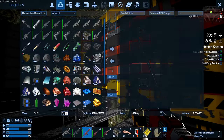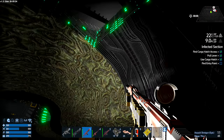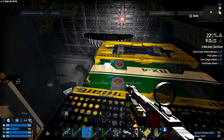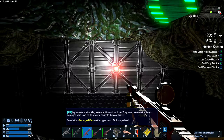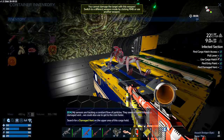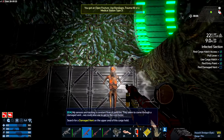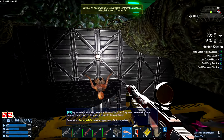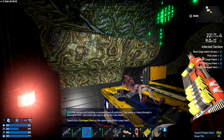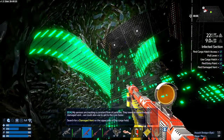I think we go behind that there to progress. We only go up here to grab another cargo box. Cargo box access. Good headshot — important headshot, that one. My sensors are tracking constant flow of particles. They seem to come through damaged vents. We could use them to get to the core faster. Search for a damaged vent on the upper area of this cargo hold.